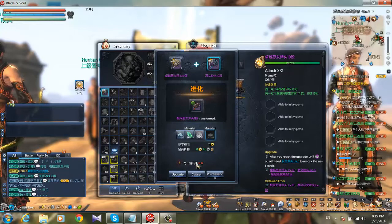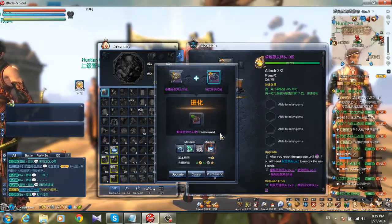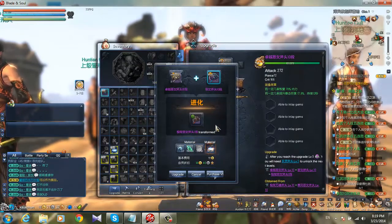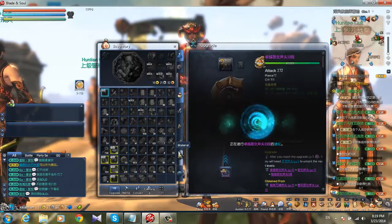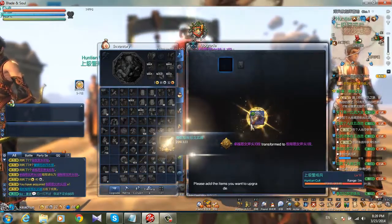When you click on the material, the warning message at the bottom disappears. When you unequip the material, the message appears again — meaning it might fail. But when you put in the blue material it works 100%. So let's start and upgrade this weapon.